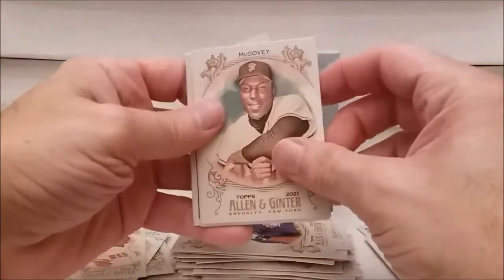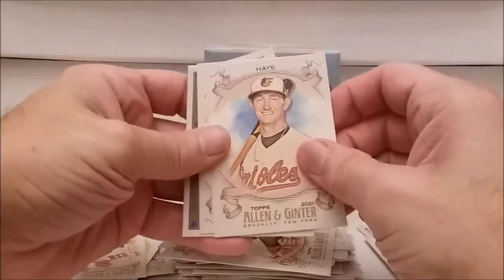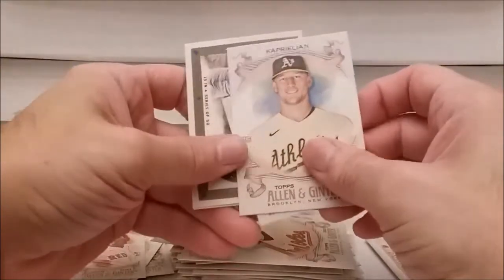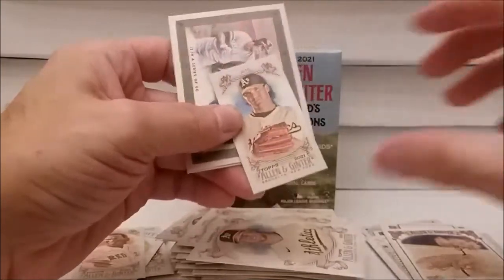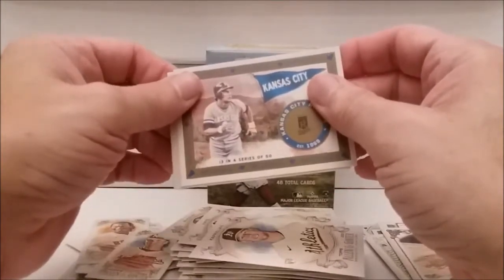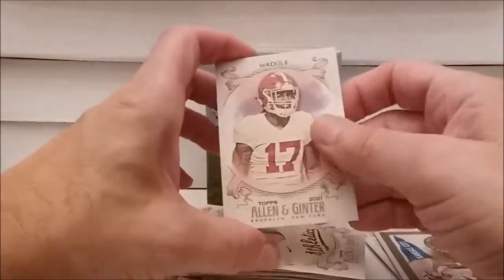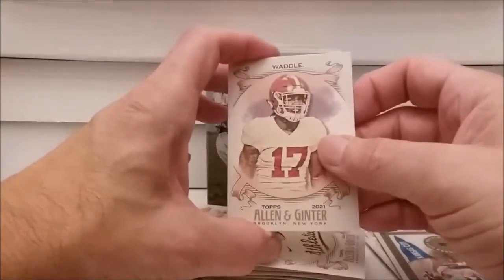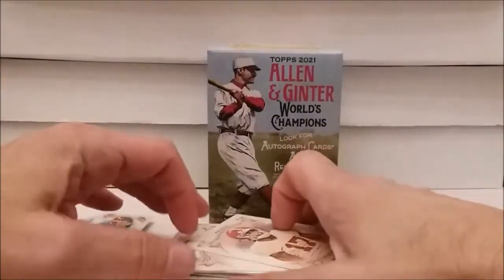Last pack - Willie McCovey. We are getting some good Hall of Famers. This guy - Austin Hayes - looks like Howdy Doody. James Kaprielian and Barry Zito. Another one of those team cards with George Brett on it. Murad - what the heck, we got a football card! Jalen Waddle - how do you get in there? Oh yeah, that's right, they put different sports in sometimes.